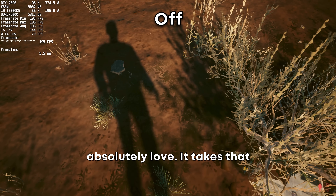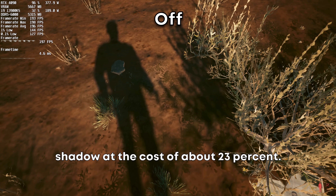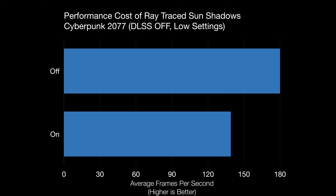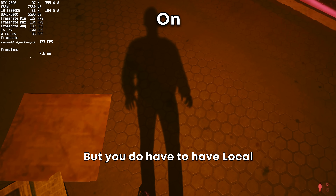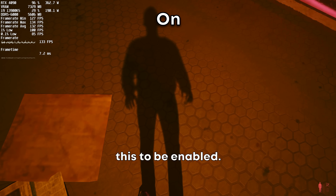Ray traced sun shadows is one that I absolutely love — it takes that goofy shadow blob and turns it into an actual human shadow at the cost of about 23%. Ray traced local shadows does the same thing but with street lights and such, though you do have to have local shadows enabled in the settings for this to be enabled.